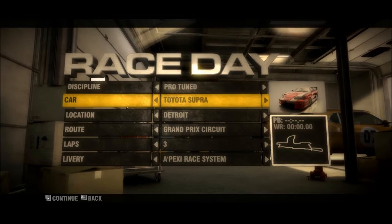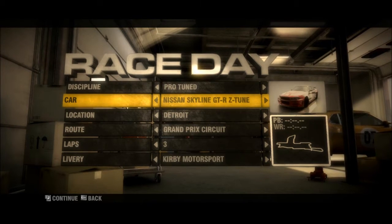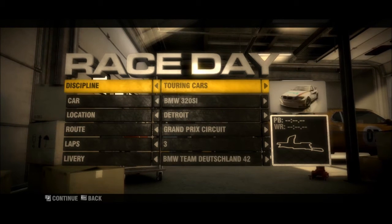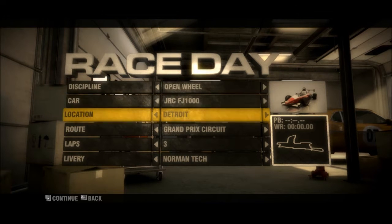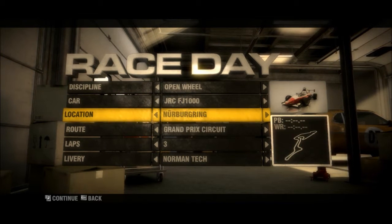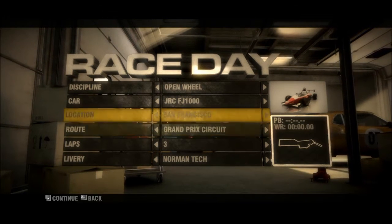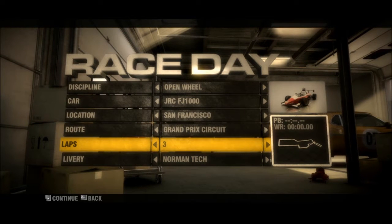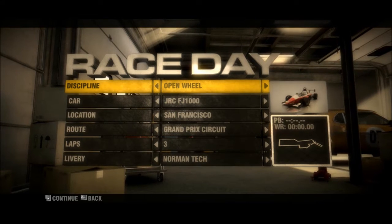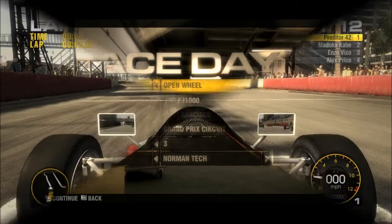When you go underneath each one of these, you're able to pick which car you want. And thankfully, you don't really have to unlock anything — you pretty much have everything to begin with. There are tons of different tracks you can pick out, locations, routes, laps, just everything. This is just such a cool game. I'm going to do a few things for you and give you a little montage, just a real quick snippet of everything.